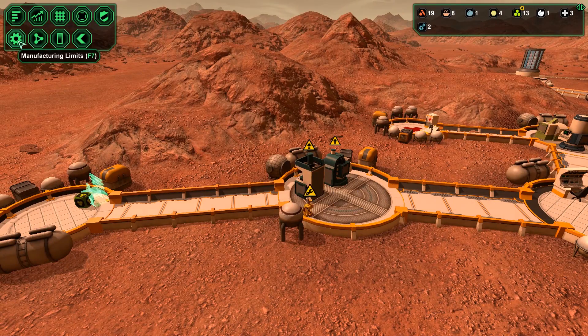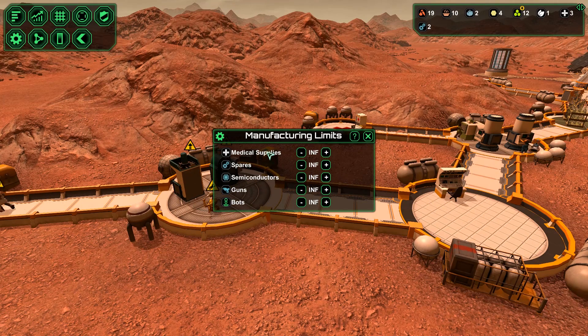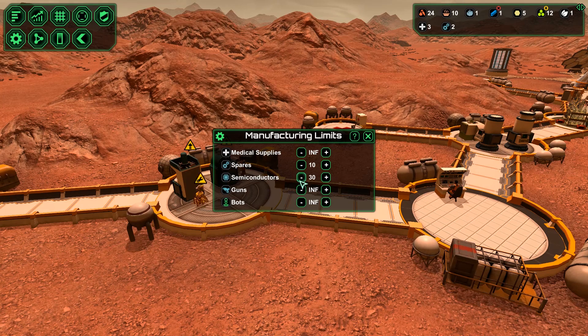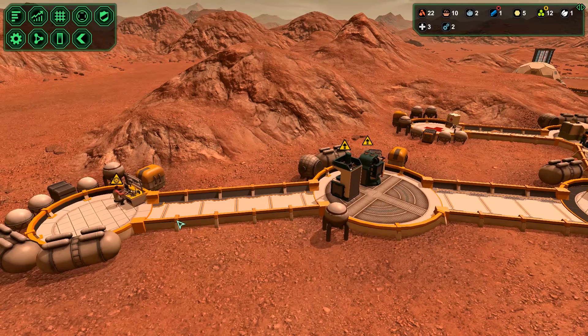We do want to set some limits on manufacturing things. This is so you can tell your colonists the maximum amount of things you want to make. Medical supplies — I want to make those infinitely; if I have the plants, make the medical supplies. Spares — I only want to keep maybe 10 on hand. Semiconductors — same thing, maybe 5 on hand. Guns — only 5 on hand. Bots — 20 or so. This is so they don't keep eating up your resources making things you don't necessarily need right now, when those metals or plastics could be used somewhere else.